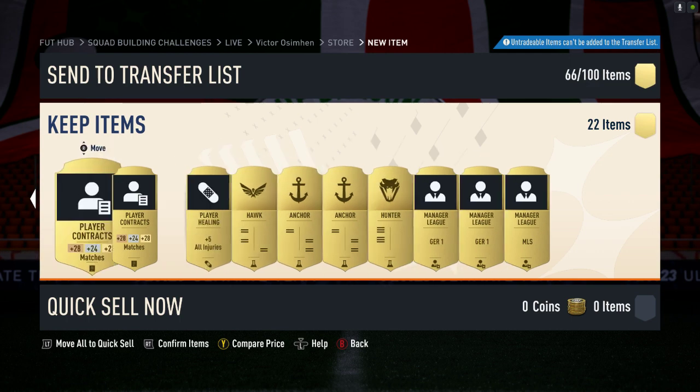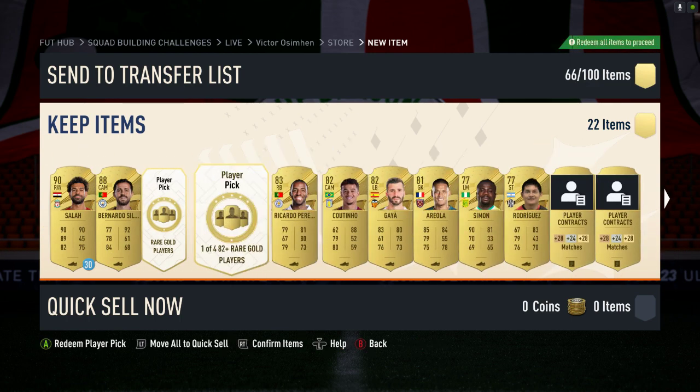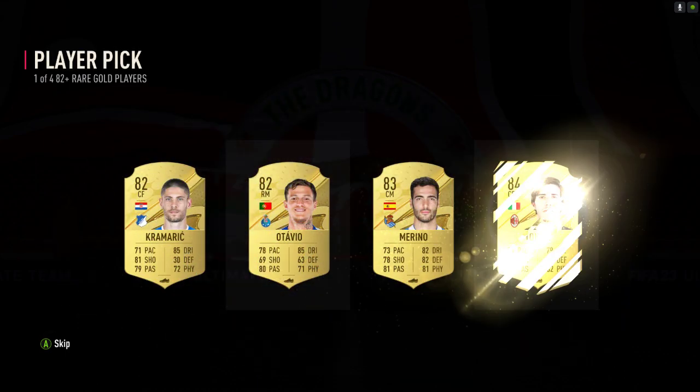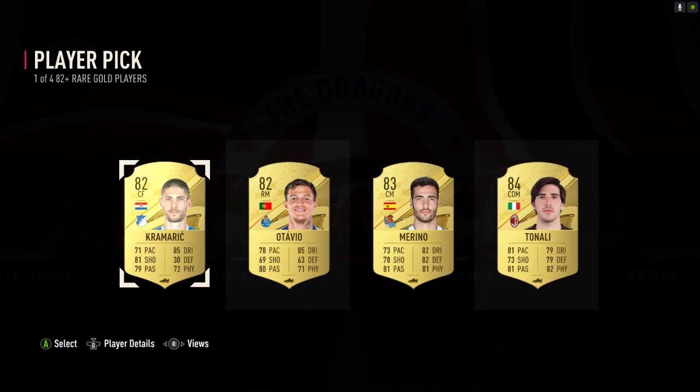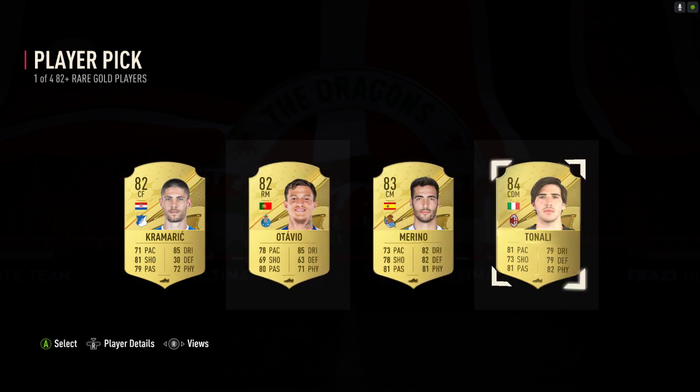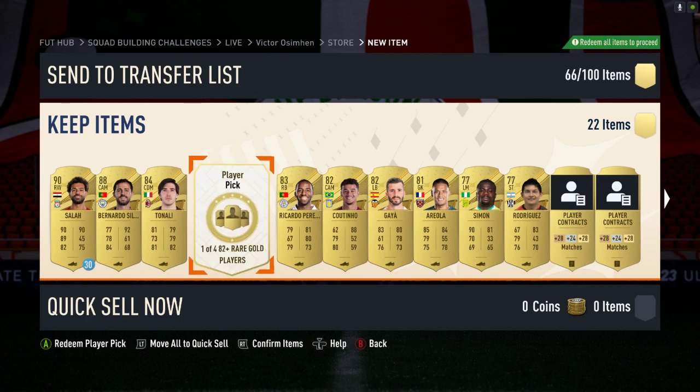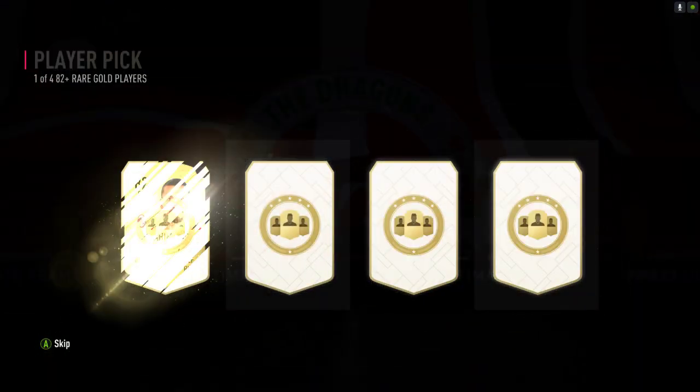We'll keep those since they're untradeable — might as well have them in my squad. Let's open the player picks and see what we get. The first selection isn't the best: 82, 82, 83, 84 — we'll take Tonali. Let's hope for a better one in the second selection, fingers crossed.